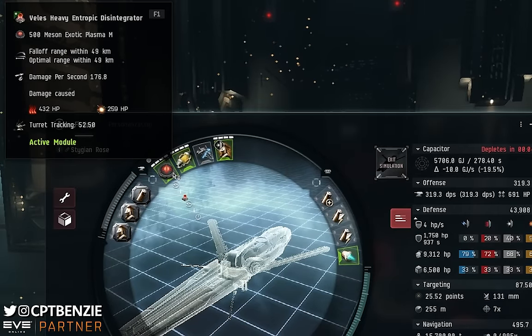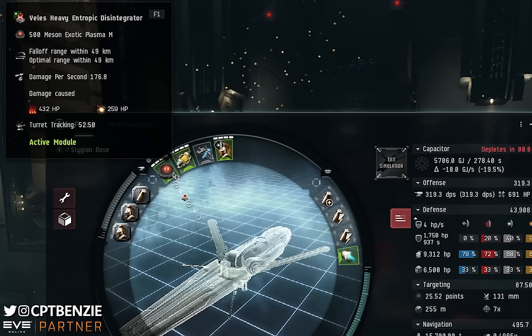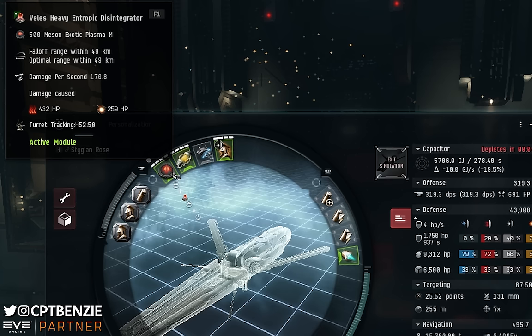For the high slots, we have a Velesh Heavy Entropic Disintegrator. I've gone for the Velesh because it's technically better than the Tech 2 version and requires lower skills. Once you reach level 5 in Medium Precursor Weapons and start training Disintegrator Specialization, you can also use Specialist Ammo with the Velesh Heavy. One thing worth noting is that the optimal range and fall-off on Triglavian weapons are the same — there is no fall-off. You are either in range or you are not. The DPS might look low initially, but remember Entropic Disintegrators ramp up over time — every cycle increases your DPS as long as you attack the same target. If you change targets, your DPS resets to base value.